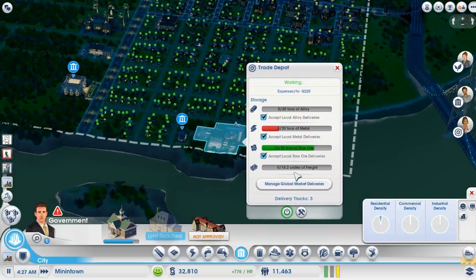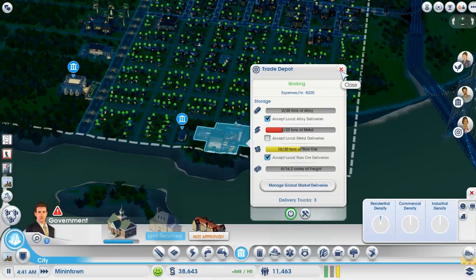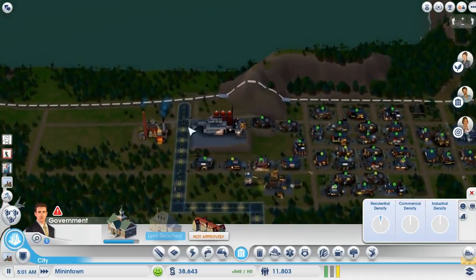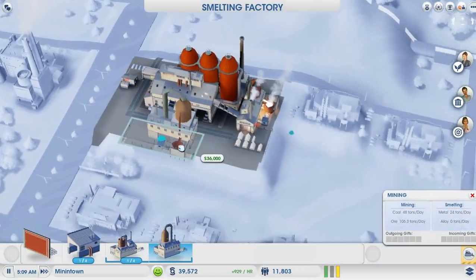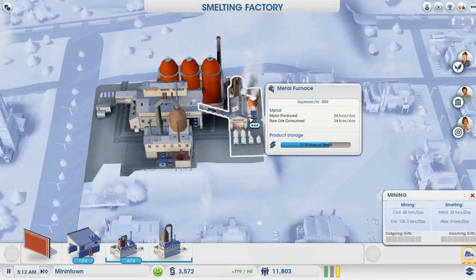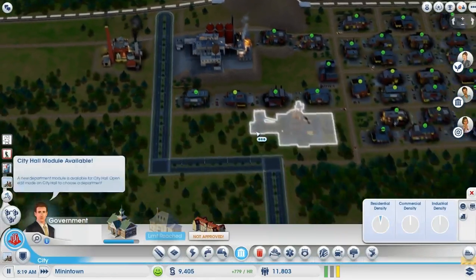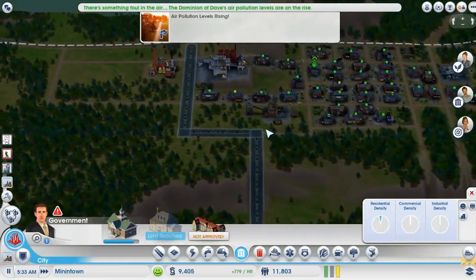Oh my goodness, we're about to export some of it. I'm not gonna want to accept raw ore deliveries much longer, because I'm gonna want to see all of it get turned into better things. Oh yeah, garbage — I imagine we're probably overwhelmed with it now. Hopefully we can start making alloy now, and then we'll only need to make processors, and then we'll only need $500,000 simoleons, and then we can have solar power for the region. This is a bit more involved than I thought it would be way back when I started working on it eight years ago.